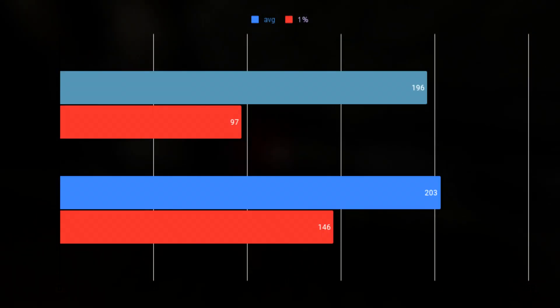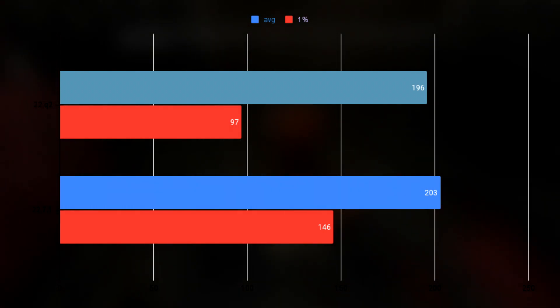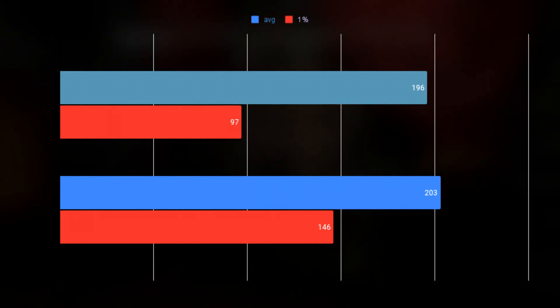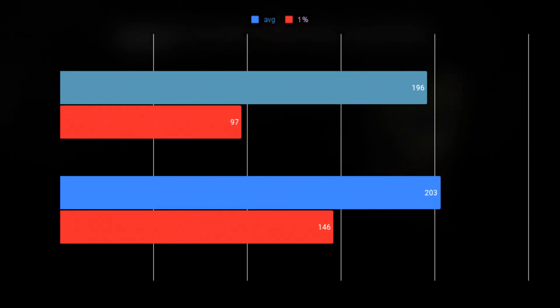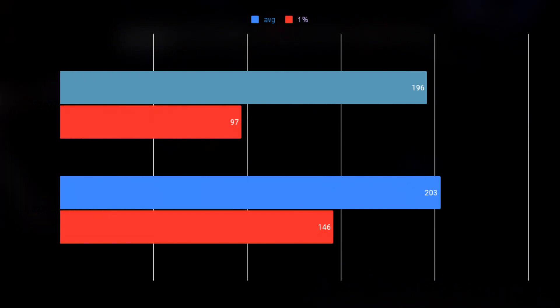Amnesia: The Dark Descent did not see much improvement in the average, but the 1% lows had quite a big improvement. The averages were 196 versus 203, while the 1% lows were 97 versus 146. This game is also locked to 60 FPS by default, and unlocking the frame rate can make some effects glitch out, but it does seem playable at least in the beginning.